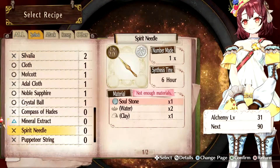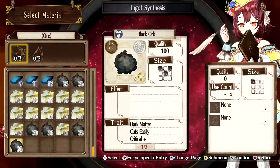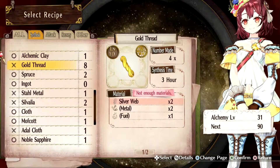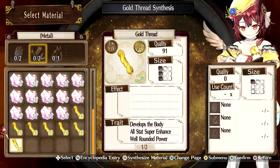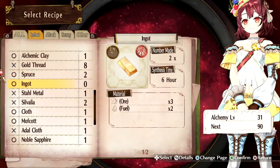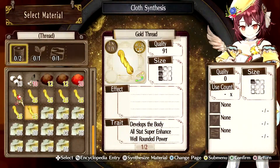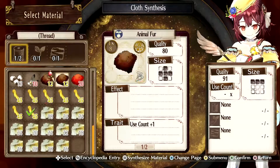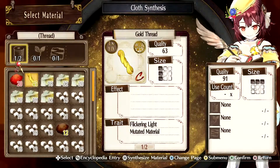So the next thing we're gonna do is we're actually going to make some cloth. This is kind of a roundabout way of getting to make an ingot — we can't make an ingot directly with the gold thread that we made. So we have the gold thread and it has 'develops a body,' all stats super enhance, and well-rounded power. We can't use it to make the ingot, which makes sense — it's thread. So the first thing we're gonna do is make some cloth from it.